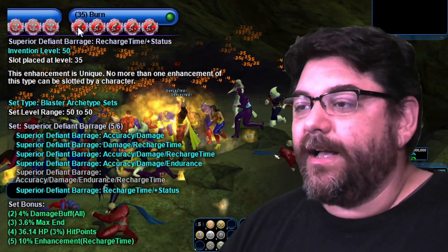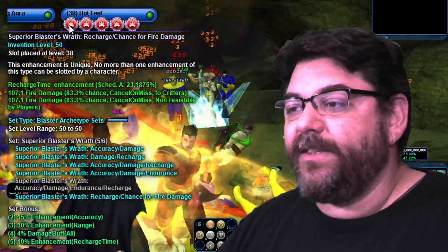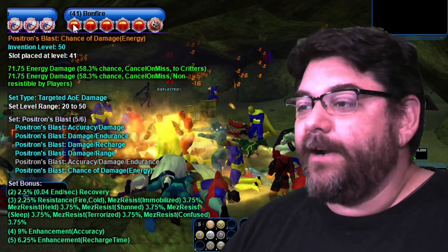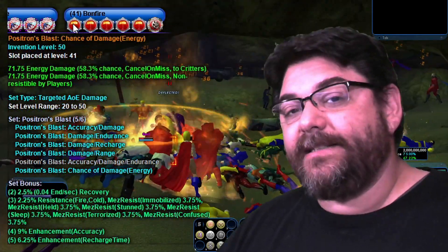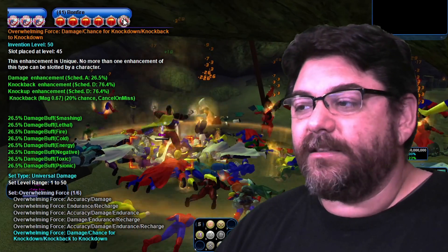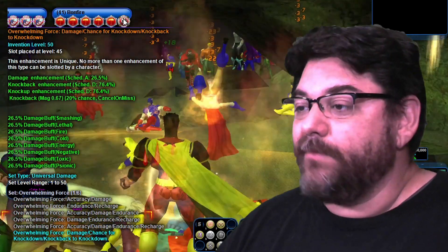Burn — I took 5 of the Superior Defiant Barrages. Coming down here to Hot Feet, I took 5 of the Superior Blaster's Wrath — another ATO. Coming down here to Bonfire, I took Positron's Blast — 5 of them — everything but the Accuracy Damage Endurance, and I did take the chance for Damage Energy. And then I took the Overwhelming Force for the chance for Knock Down — Knock Back to Knock Down — so they're not flying all over the place.